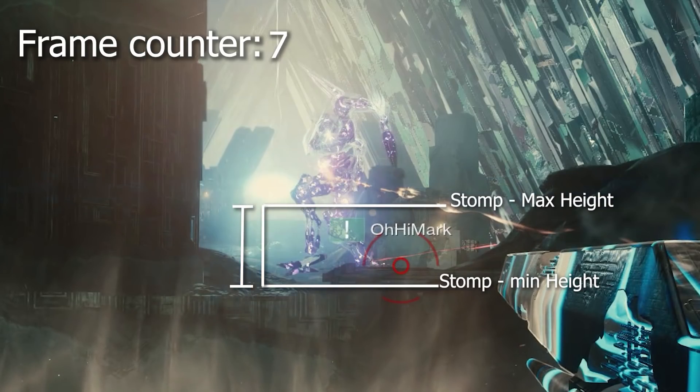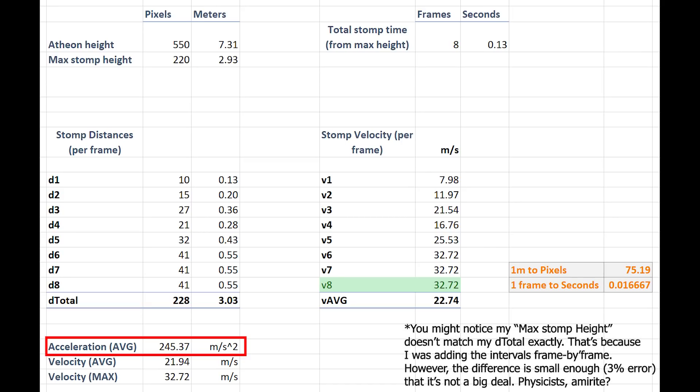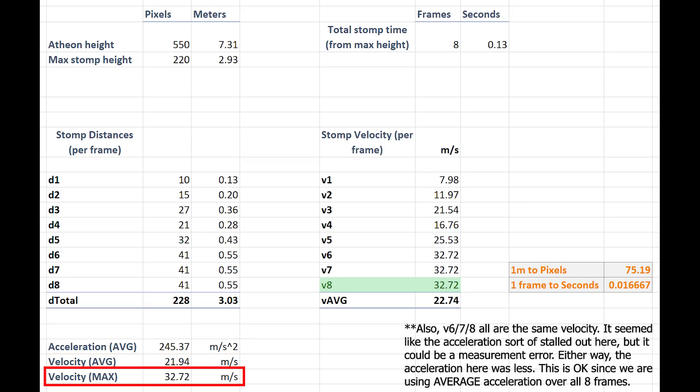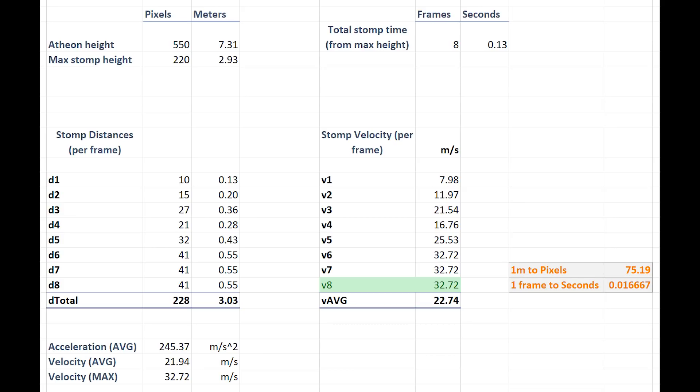I won't show you the rest of the calculations, but I'll show it frame by frame. Here is the resultant spreadsheet. The total stomp height was about 2.93 meters. The total stomp time was about 8 frames, or 0.13 seconds. Also, the acceleration is about 245 meters per second squared — that seems like a lot, and it is, but every single frame he is moving faster and faster, so it has to speed up very quickly, and it only takes about 0.1 seconds to actually do the stomp. More interestingly, the maximum velocity is 32.7 meters per second, and this is also the final velocity, meaning it speeds up all the way until it hits the ground — which means the maximum energy of the stomp is right at the very end. For reference, this is about equivalent to 73 miles per hour. Pretty damn fast for how big that leg is.